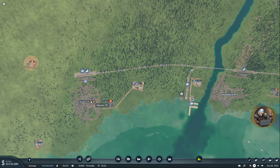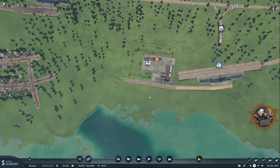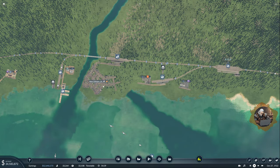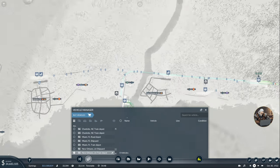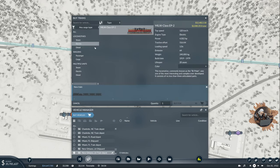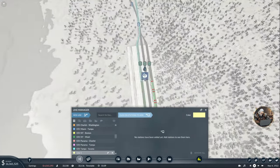Now that everything is set up, the only thing I have to do is create a train that's going to bring fuel from here to Houston. Houston needs 76, so I'm going to do at least 80 for now — it's going to grow pretty rapidly, I think, especially after I connect the passenger stations which will expand the city. It's quite a distance so it should be fast as well, and I'll start with the electrical ones.